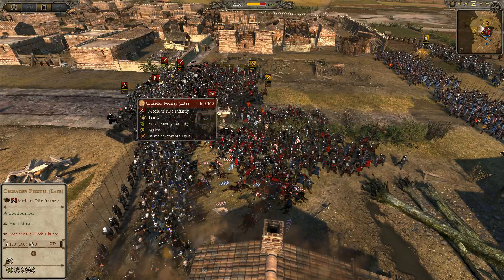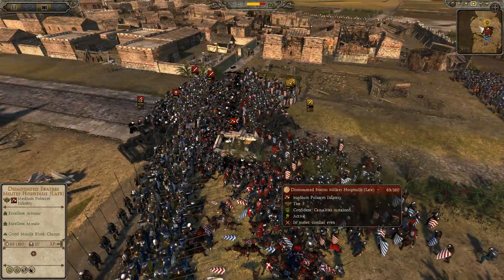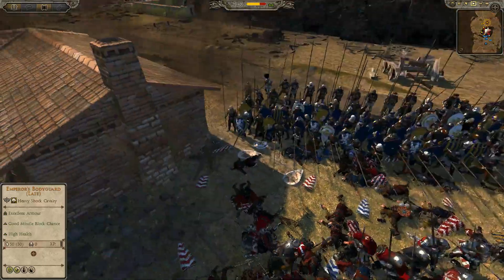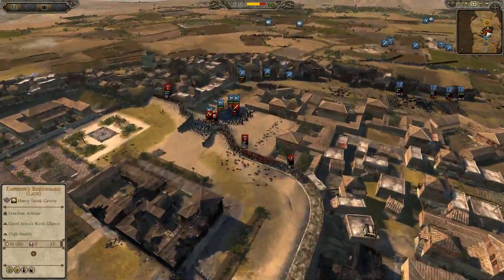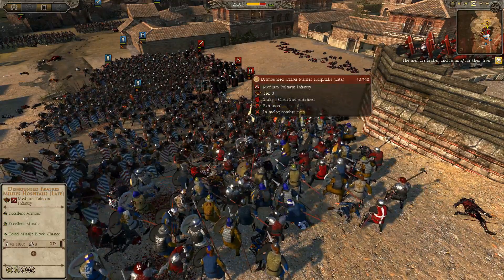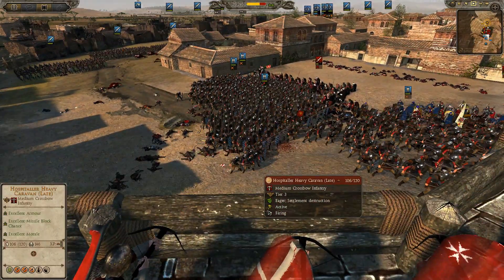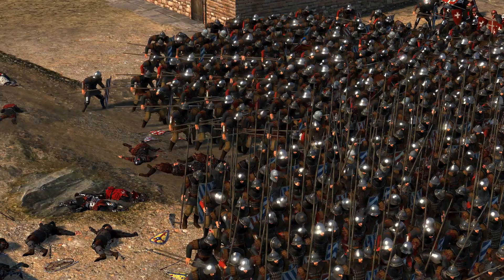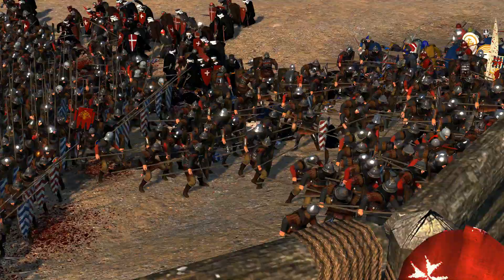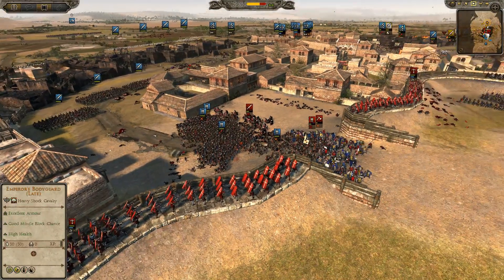Over here it's pretty much the same story — these pikemen are starting to push in, and my halberdiers are not doing too well with the swords. His halberdiers are doing well though — 117 kills for his versus 47 kills for mine. But over here we're doing better — we're really starting to wear down this defense. Starting to see some wavering, but we've got some Crossbow Hospitaller Caravan here that I think may be getting some flanking shots on these spears. No, it says they're firing — and same over here firing, yeah they are firing on this unit of spears. Hopefully they will be able to do some damage to them.